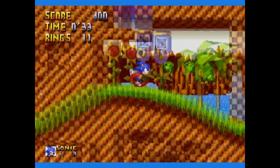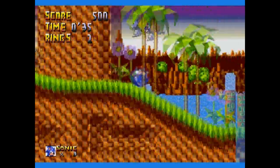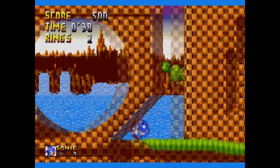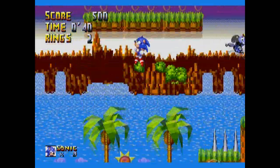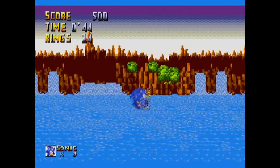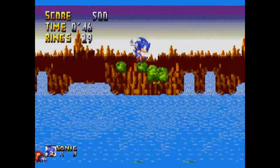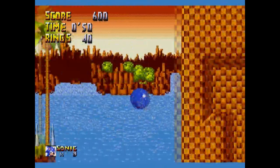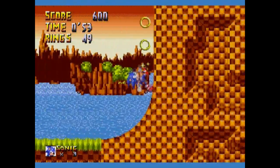Another really cool feature of this hack is that as you go through the level, the background changes. It kind of gets a sunset feeling going on, and it does it while you're doing the level. That is really cool — I've never seen any other hack do this before, and I think it's a really, really good idea and I love it.